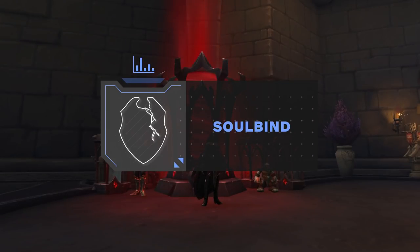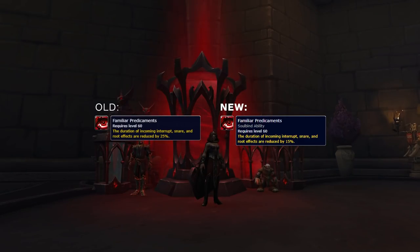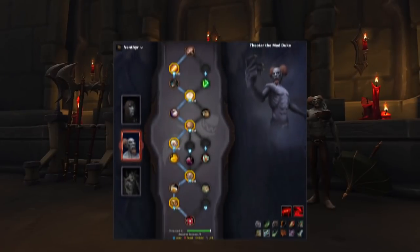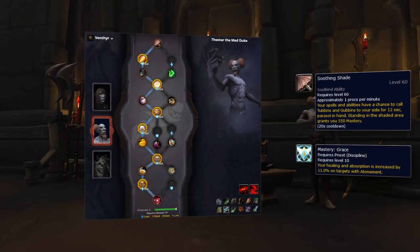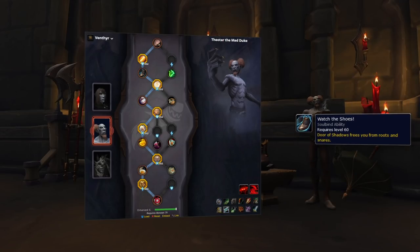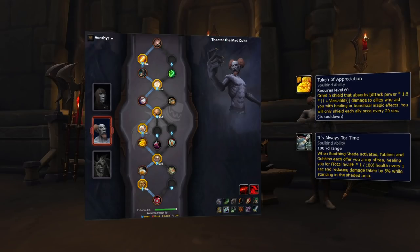The Soulbind system was expanded in the patch with new abilities and Conduit slots added with increased Renown levels. Nadjia the Mistblade did see a nerf to the Familiar Predicament Soulbind ability, which previously granted 25% reduced duration to interrupts, now only giving 15%. Theotar the Mad Duke continues to be your best choice in Season 2, having some of the most useful options to accompany your offensive damage-based playstyle. Since Atonement is now a better source of healing in Arena, Theotar's Soothing Shade buff has more value overall this patch, giving you a huge Mastery increase when it procs. Watch the Shoes is super helpful for landing Door of Shadows, while Token of Appreciation and It's Always Tea Time give you damage mitigation overall.